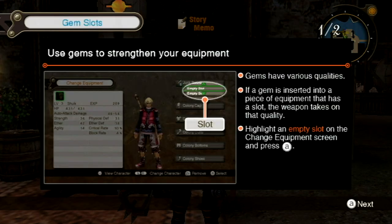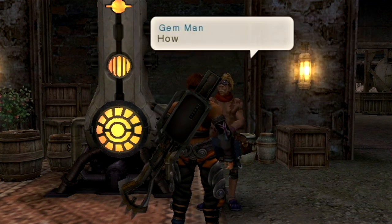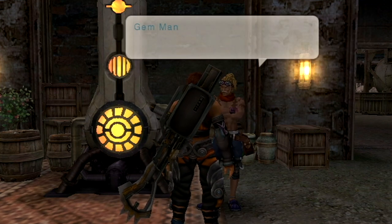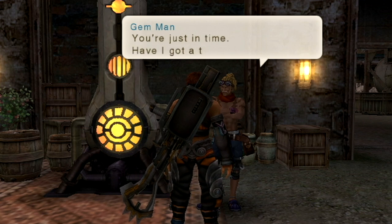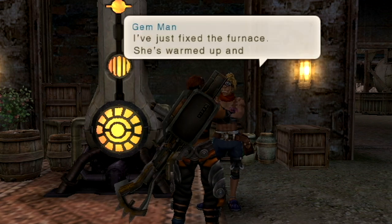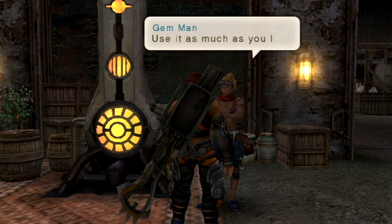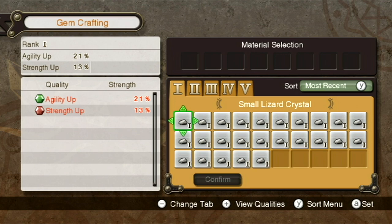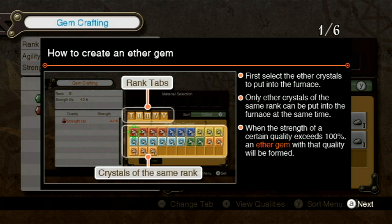You can pick an empty slot on your weapons and select whichever gem you want to equip, and swap them out. Now I want to go into detail on gem crafting because this is a very important part of equipping yourself. There are five different ranks of crystals you can collect, locked to one another — rank one crystals can only be used with other rank one crystals. Every crystal has its own qualities indicated by a percentage. You combine crystals to make gems, and any qualities exceeding 100% determine which quality the resulting gem has. Only eight crystals may be in the furnace at a time, so you want to hit at least 100% in one attribute.